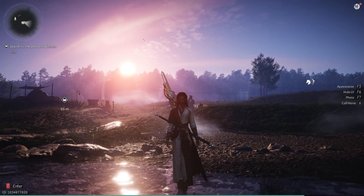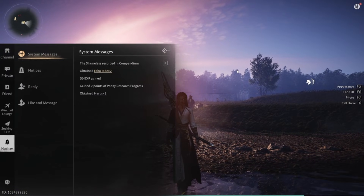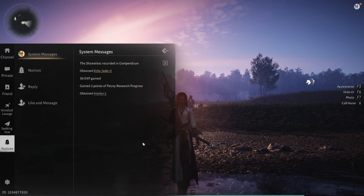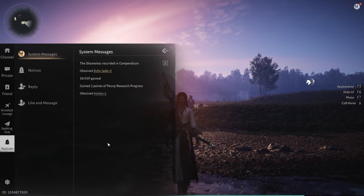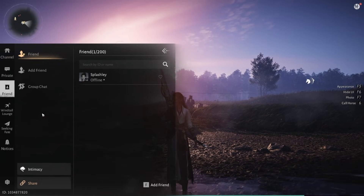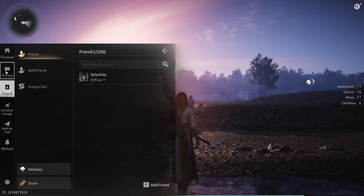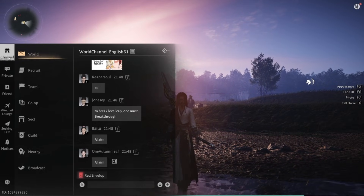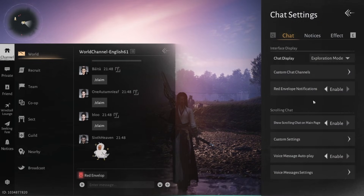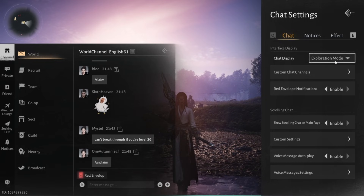To open the notification center and social hub, you have two options: you can press T as in toy, or you can just press Enter — it does the same exact thing. From this menu, you can add friends or remove them, see your private messages, see the global chat, and manage your chat preferences and settings from the settings cog in the bottom left. If you don't want the chat to appear on your screen, you can switch over to exploration mode and that'll take it off.